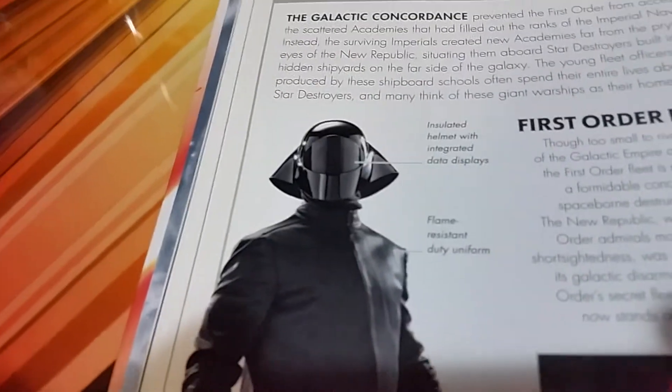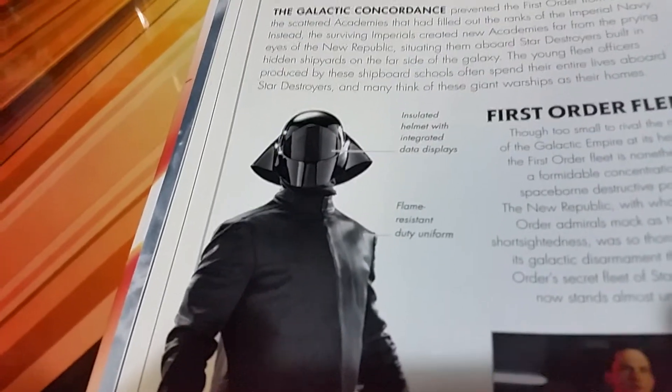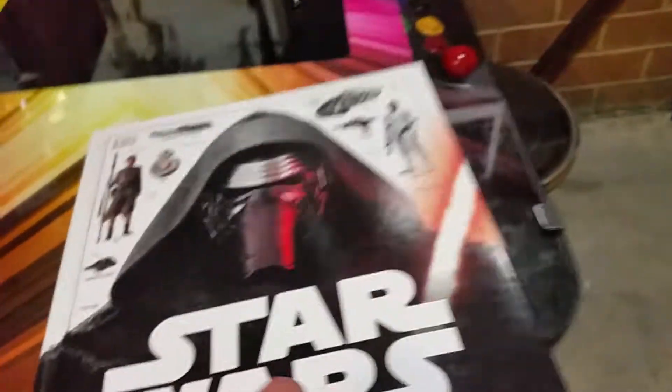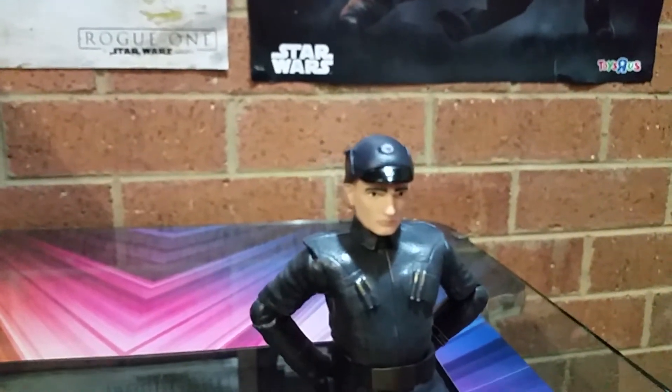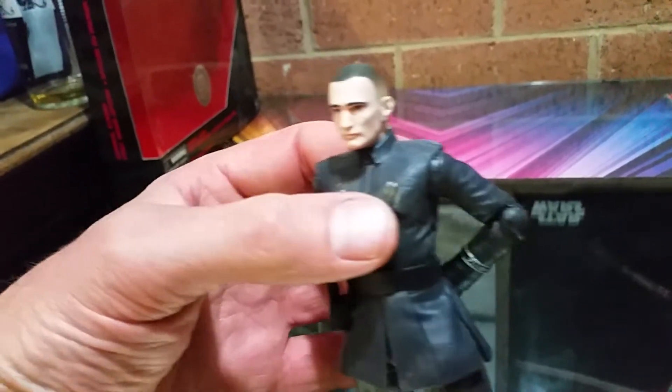I'll tell you what would have been better in the pack - if they used this dude, a fleet engineer. How cool does he look? He's like the Starkiller slash Finalizer death star gunner. Nice if they made him. Should do a video and just flip through this book and show what they should have made. Anyway, he's a pretty nice figure. I like him, except for that little melty bit on his hat. Got a pretty groovy colouring on his head. Eyebrows look a little bit skew-whiff but they're not too bad.